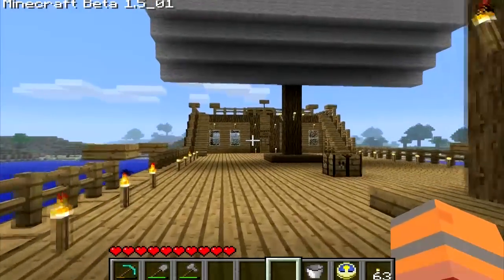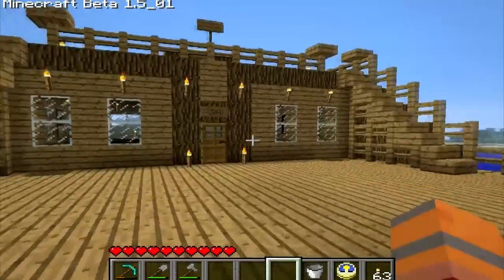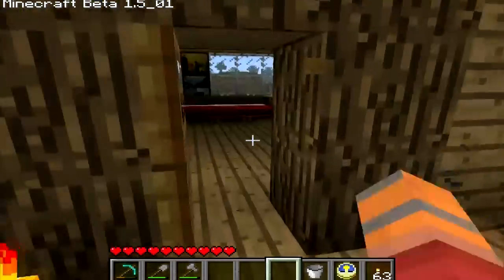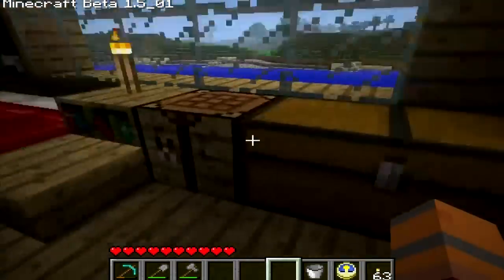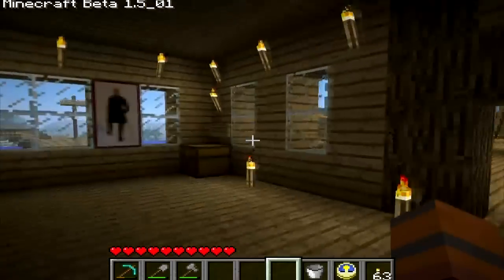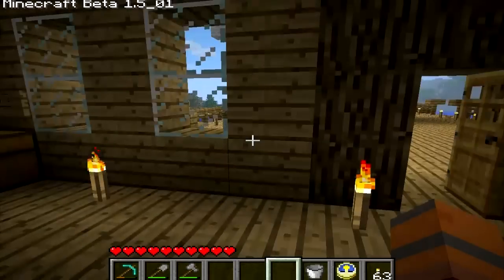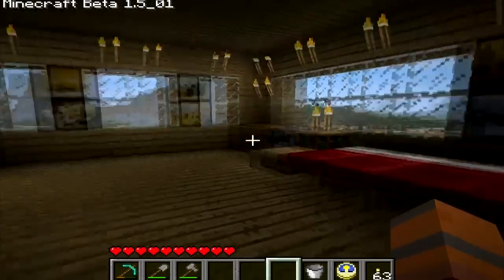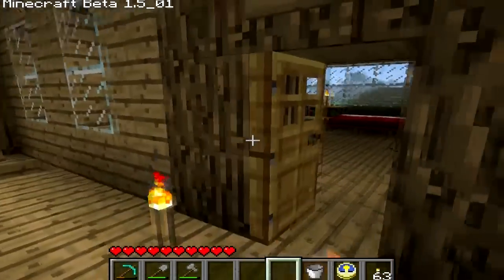We'll go to the captain's quarters. It's pretty much a carbon copy from that boat — a little bigger, of course. It's got the five beds. It's got the map chest and the food chest again. These are empty. I was very strapped for time while making this, so every chest in this entire boat is empty, so you can kind of fill it yourself.